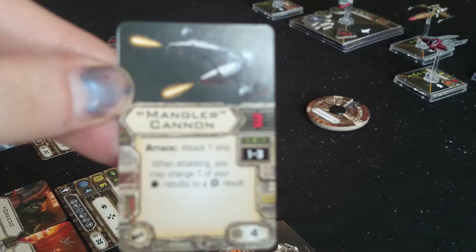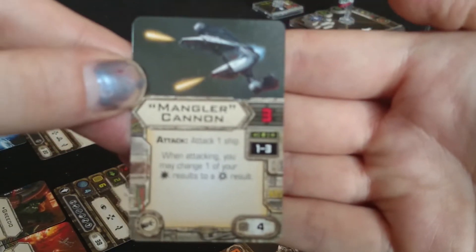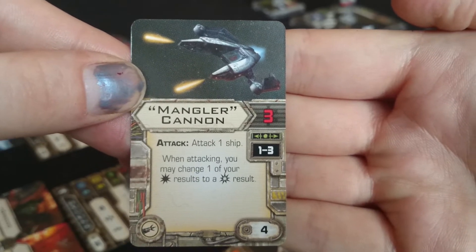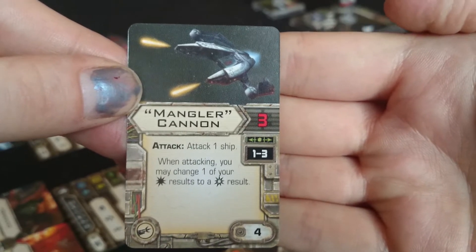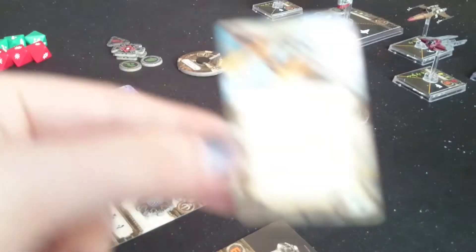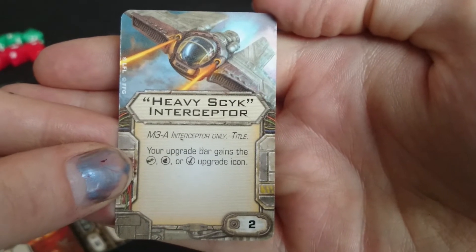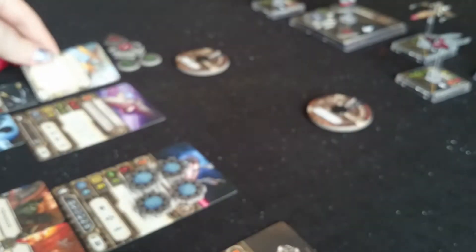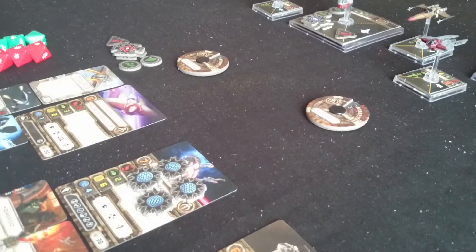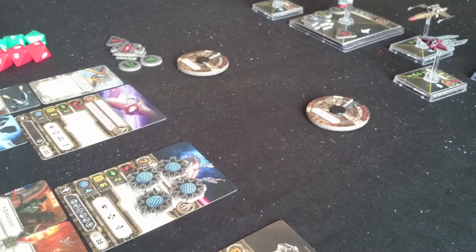Both of them are being given Mangler Cannons so that they can hit at range 3, hopefully increasing their agility if they get shot at and causing some crits. In order to use the cannon, they're both getting the 2-point Heavy Skike Interceptor upgrade, giving them the cannon ability. That puts them on 4 agility with the stealth device at range 3 - hopefully they'll get to maybe another dice and be able to reroll one.